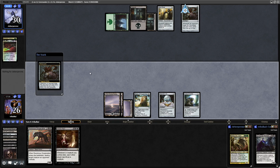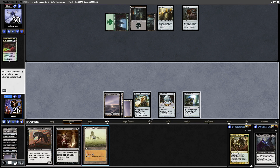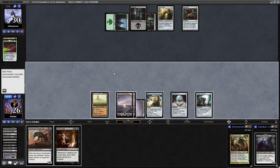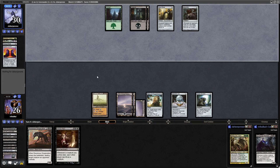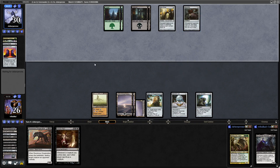Mindcrank will trigger - whenever an opponent loses life, they mill that many cards. And that actually mills our Basalt Monolith! Forgot about the Mindcrank. Well, we've got Deserted Temple at least, and if we get up to 5 mana we can grab it back with the Codex Shredder. That feels bad, but not as bad as it would have been had we not had the Codex Shredder. Whenever we lose life, that player puts that many cards from the top of their library into their graveyard.